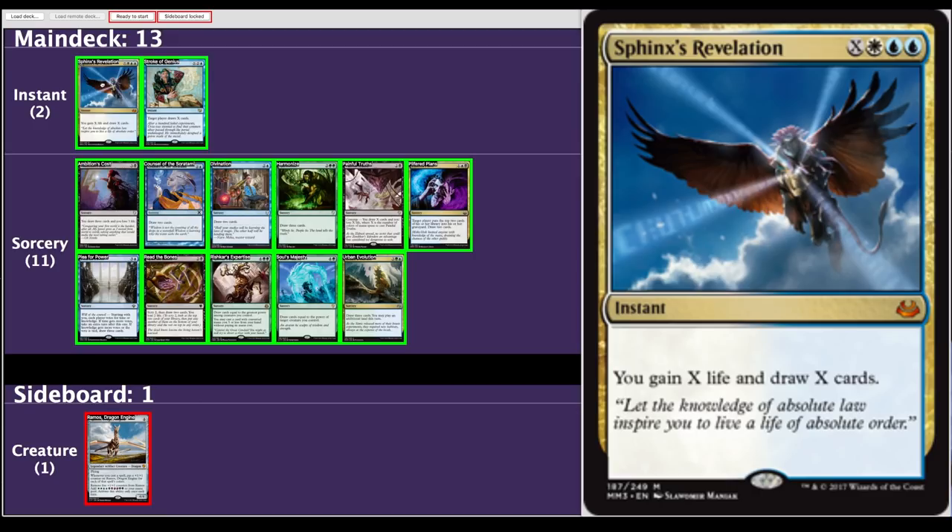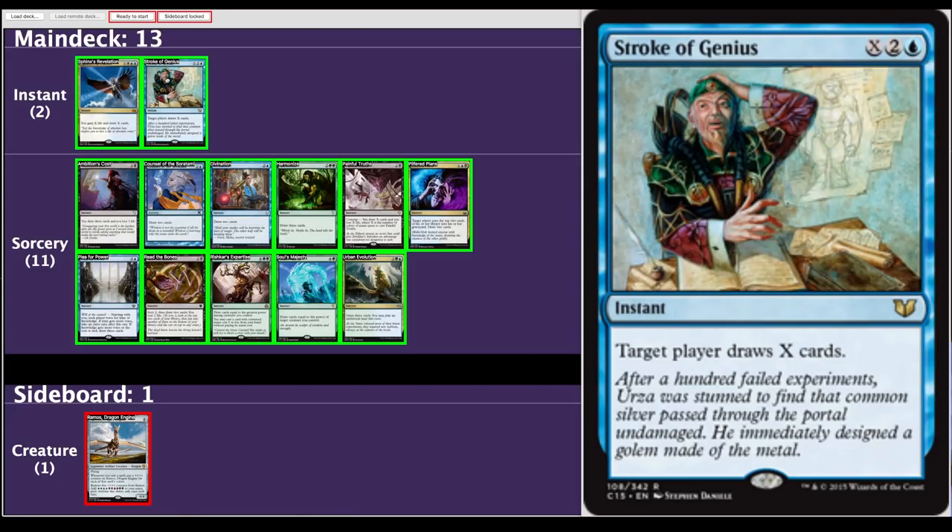Our first draw effects — out of 13 — start with Sphinx's Revelation, one of two instants. It's in two colors, which is a perk with Ramos, but the ability is the real meat: you gain X life and draw X cards. Pouring 10 mana into it draws seven cards — and if you have more mana than that, it's even more. Casting this on an opponent's end step right before your untap is a game-winning play; you'll almost certainly cast enough spells to get Ramos going again. Stroke of Genius is the same idea — you don't gain life and it's only one color, but pouring 10 mana into an X draw spell is still very good.